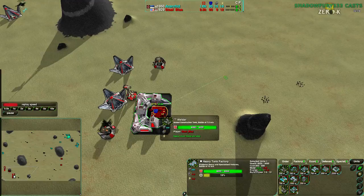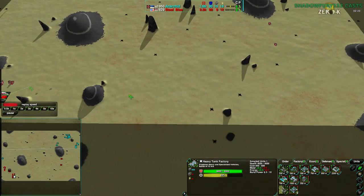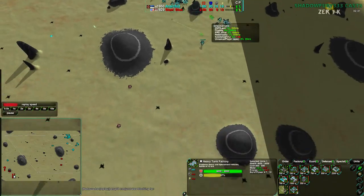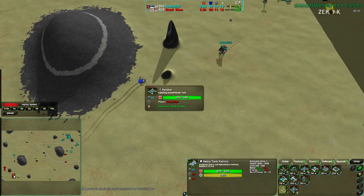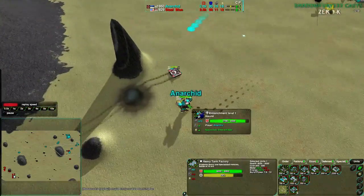Steel Blue doesn't have a lot of economy, so his Welder is taking a while to build. Once it's done, he'll be able to expand along the south side of the map and grab all the metal points there. Anerkid is expanding from the northeast, taking the east side. The Panther is about to deal with his commander. His commander does have a riot cannon, which will help quite a bit against the Panther. If the Tick is in the right position — which unfortunately it's not — that'd be problematic.